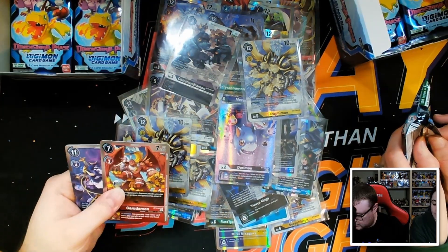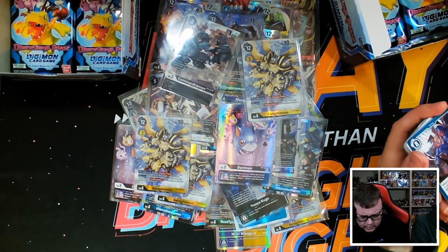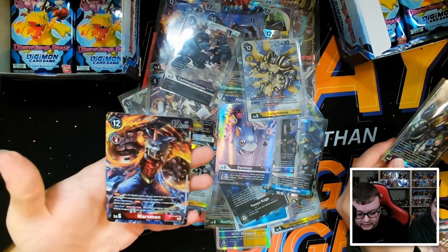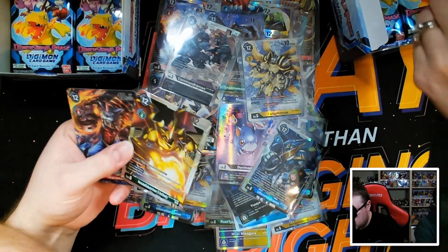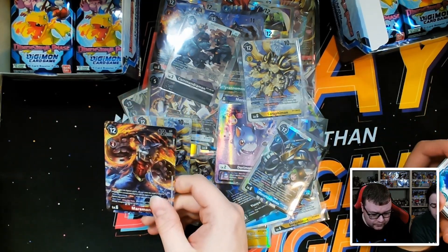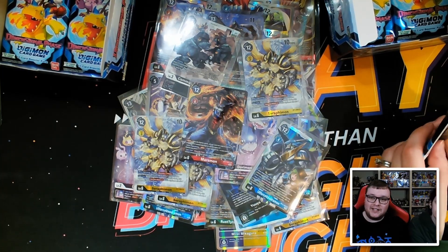It's a problem when you open so much stuff — you forget if you've pulled certain things yet in your box. Speaking of alt arts, there is an alt art Marsmon — beautiful card. Very similar to the alt art of Shoutmon where the background is textured but the Digimon itself is not. Very very nice card — very happy to have the alt art of Marsmon.